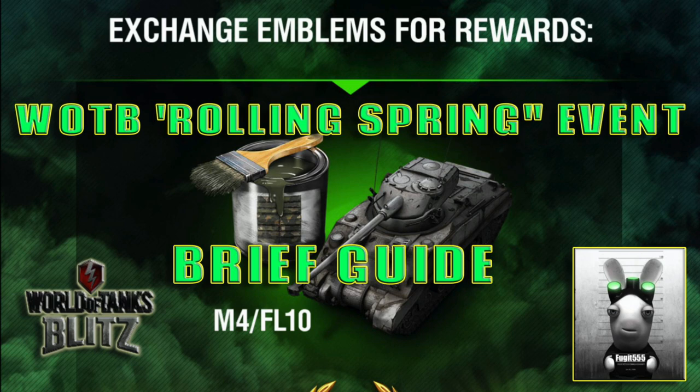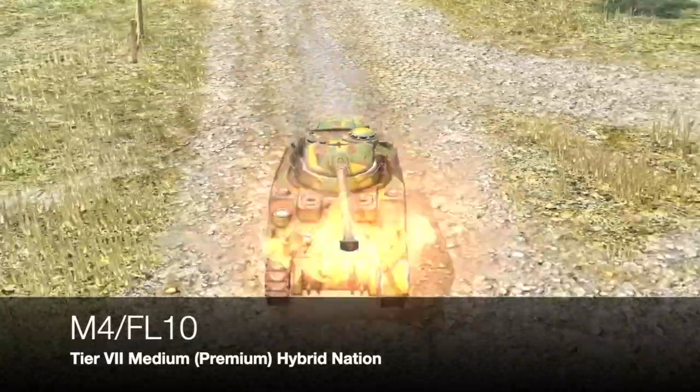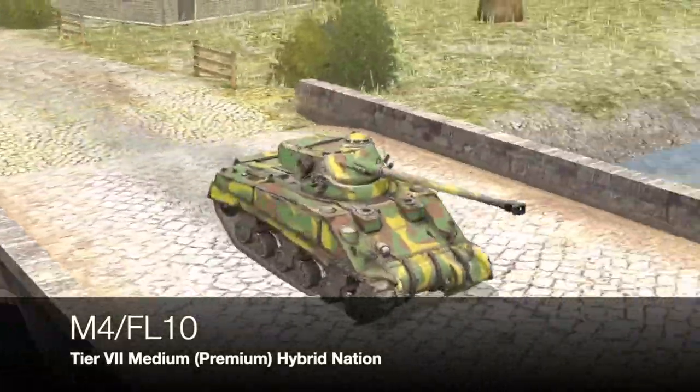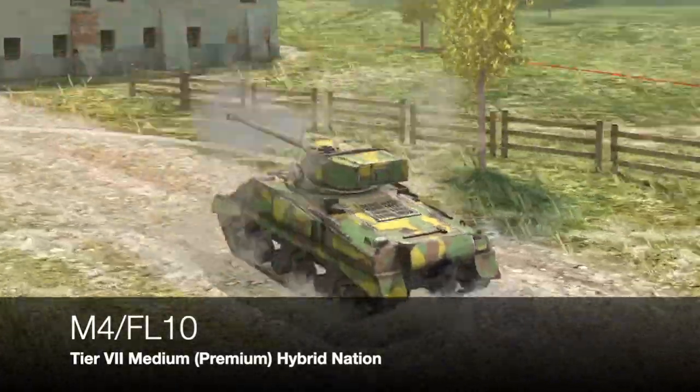So let's really look at this event — Rolling Spring — where you can get this tank, the M4 FL-10. It's a tier 7 medium tank sitting in the hybrid nation, and it's an auto-loader or reloader or whatever you call it. It was the first one to come into Blitz. Basically it's a Sherman with a funky turret on top. This tank really existed, by the way — it's an Egyptian army tank.